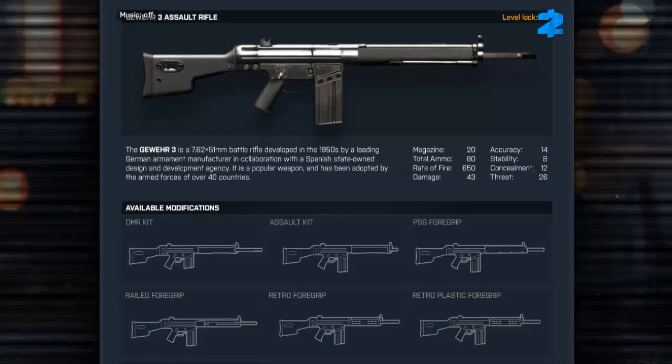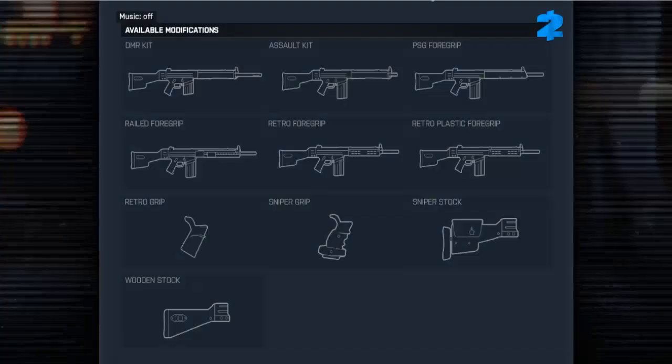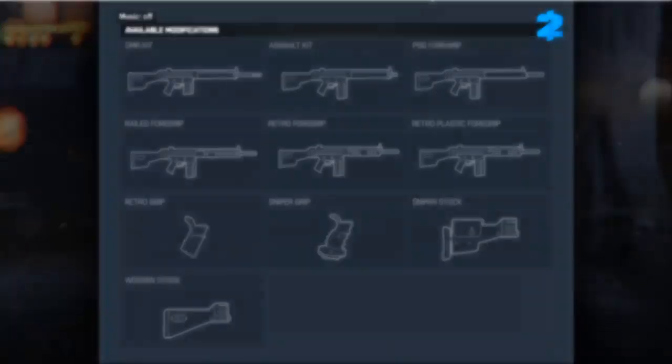The Gevea III assault rifle unlocks later at level 52. It is a 7.62mm battle rifle developed in the 1950s by a leading German armament manufacturer in collaboration with a Spanish state-owned design and development agency. It is a popular weapon adopted by the armed forces of over 40 countries. Alongside this weapon you can use the DMR kit, the assault kit, the PSG foregrip, the railed foregrip, the retro foregrip, the retro plastic foregrip, the retro grip, the sniper grip, the sniper stock, and the wooden stock.